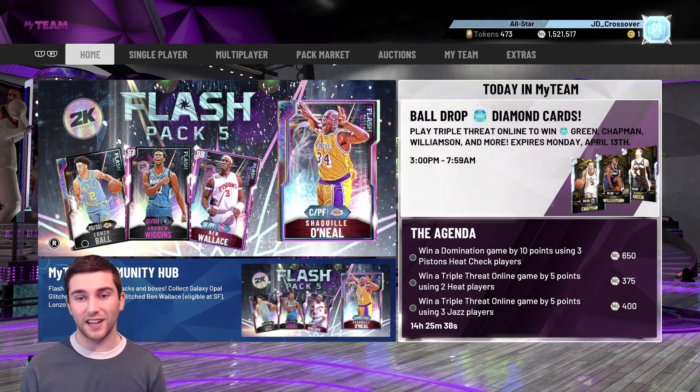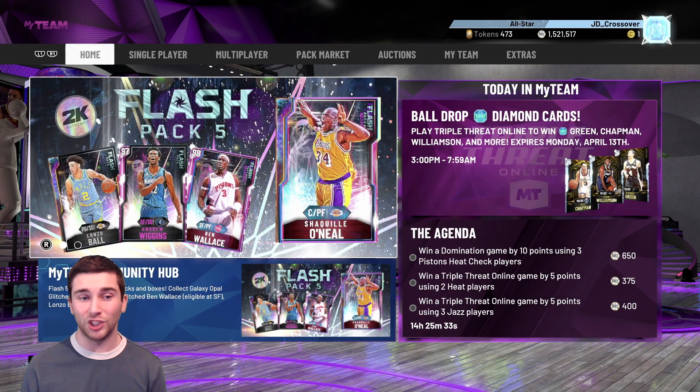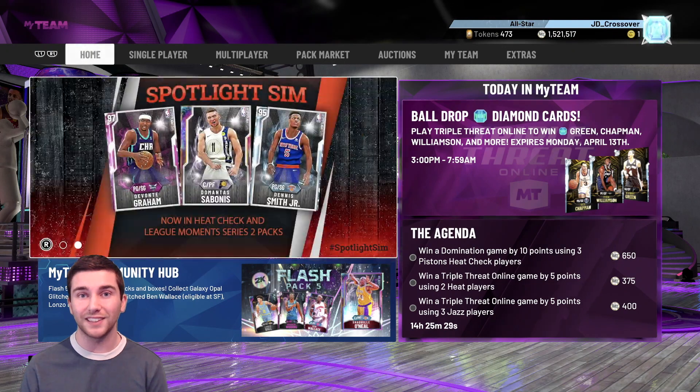That's going to do it for the second episode of the day, guys. Absolutely ridiculous - we added Galaxy Opal Wilt and they dropped a Galaxy Opal Shaq. Unreal. As usual, please like, subscribe and I'll see you next time. Peace.